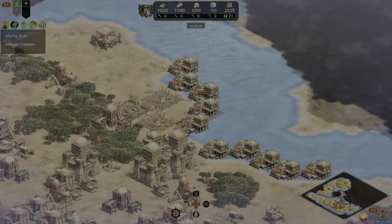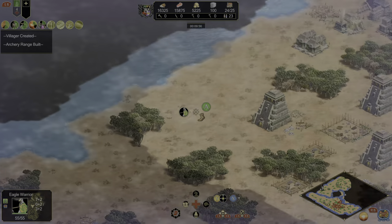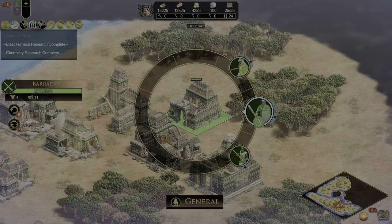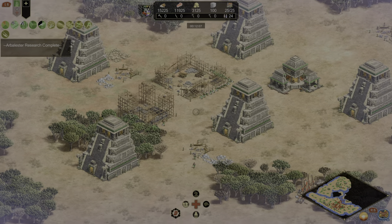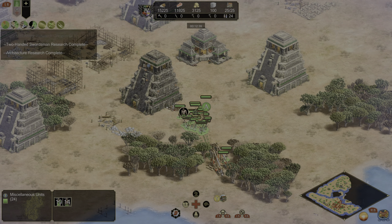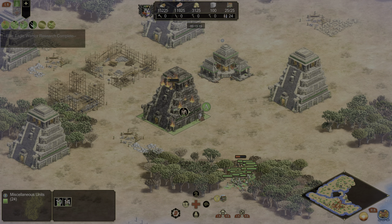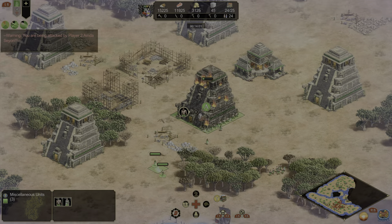I went down to the enemy town center, held left trigger and clicked in on the right thumbstick — that will set a custom camera snap point. If you hold left trigger and flick the right thumbstick, you can snap back and forth between different areas. It makes it really easy to quickly check what the enemy is doing. The enemy already showed up with a boat with siege units. You can use your villagers against siege units — they are great against them because siege units are not great against infantry, and that's basically what your villagers are.